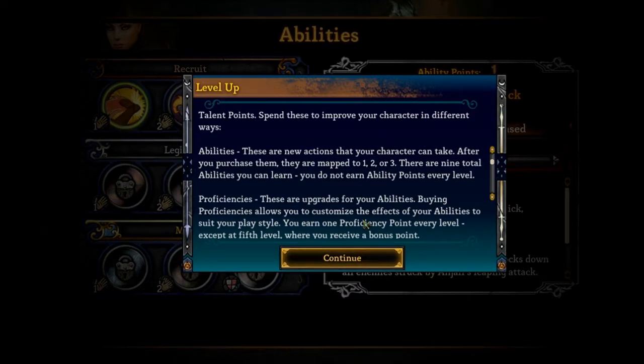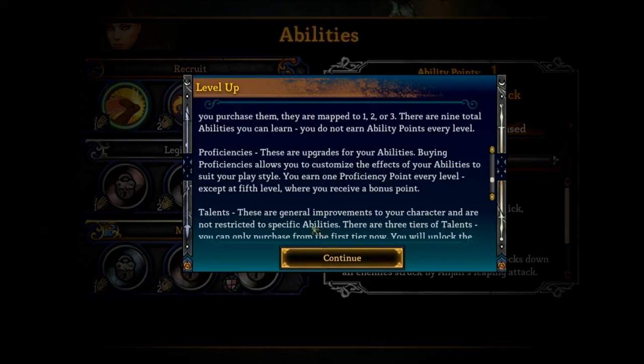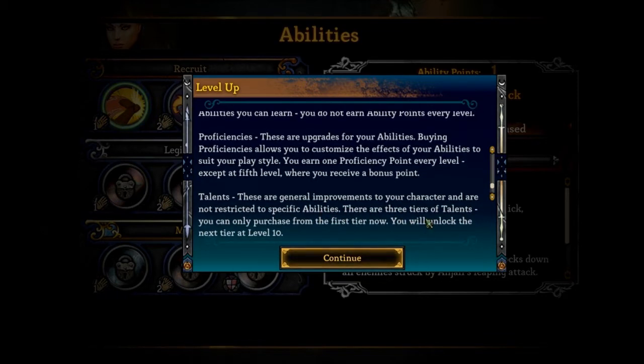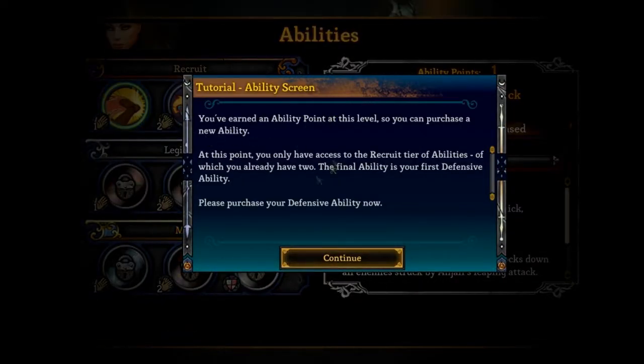Proficiencies are grades for your abilities — buying proficiencies allows you to customize the effects of your abilities to suit your playstyle. You earn one proficiency point every level, except at fifth level where you receive a bonus point. Talents are general improvements to your character and are not restricted to specific abilities. There are three tiers of talents; you can only purchase from the first tier now and will unlock the next tier at level 10.